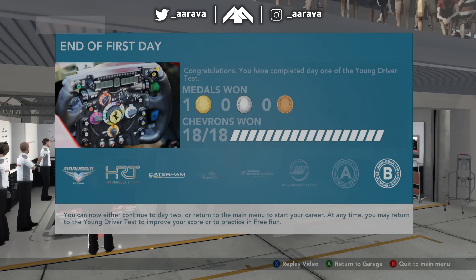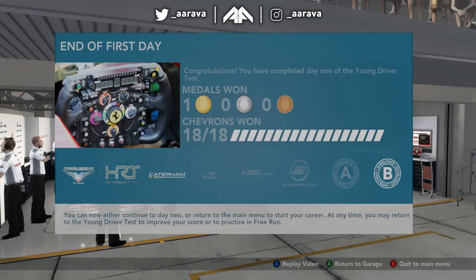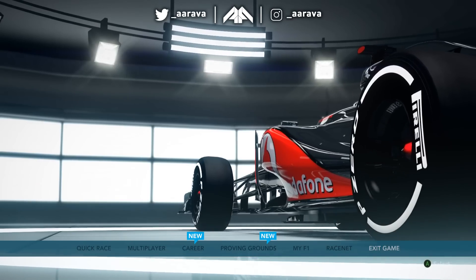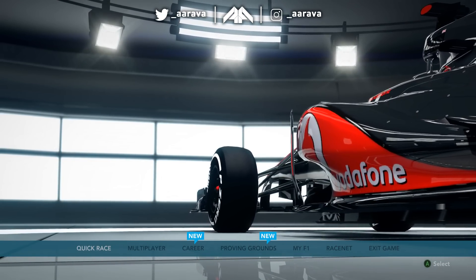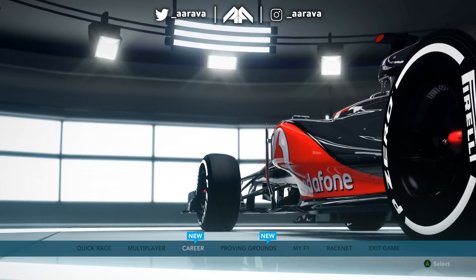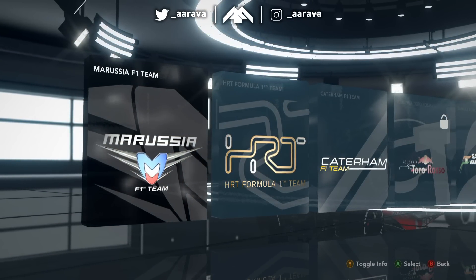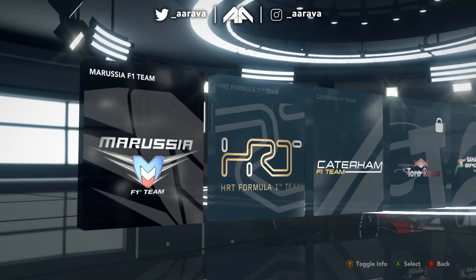That's the end of day one of the young driver's test here at Abu Dhabi. I'm going to head into an actual F1 car now - thanks Crofty. The new menu was a little bit more bland than 2011 and 2010 to be honest. But career - let's jump into it, because that's what we're all here for. F1 2012 career mode - let's go. We're going to choose Marussia because this was the first game I did my original F1 Road to Glory in, so it's only fair.